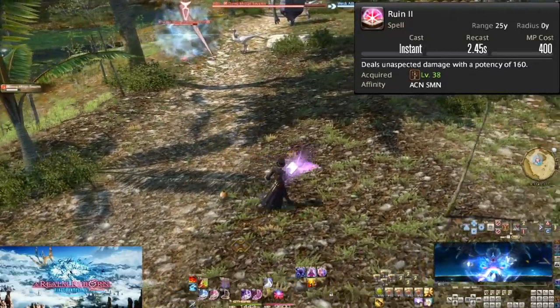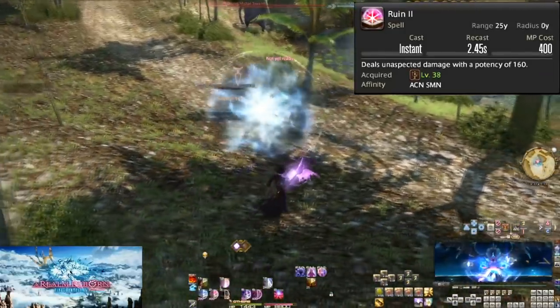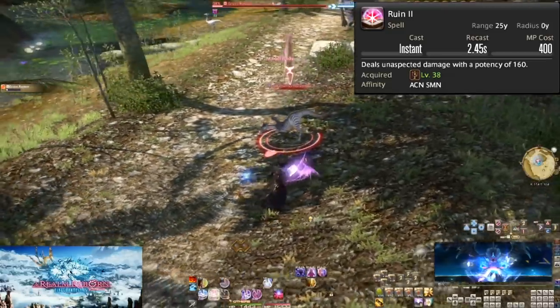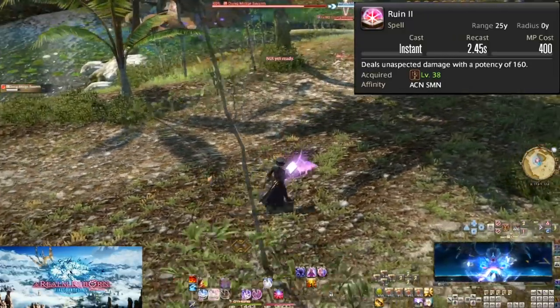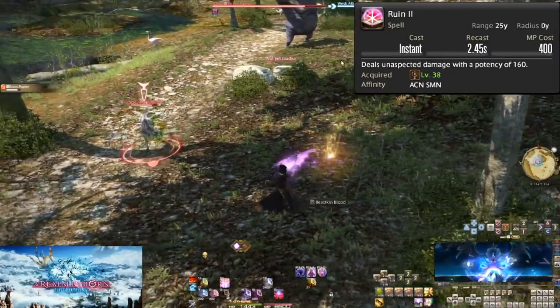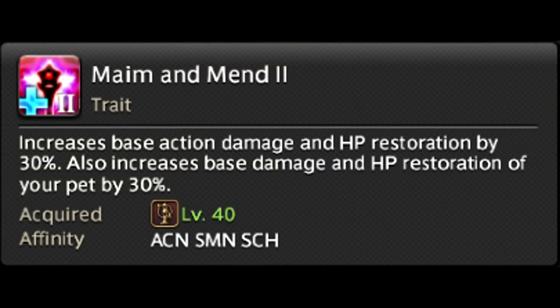Level 38, Ruin 2. Despite the name, Ruin 2 is weaker than Ruin 1 at 160 potency, and costs 400 mana. The awesome part is that it is an instant cast spell — this means you can finally move and attack consistently. If you can't get Ruin out due to dodging attacks or doing mechanics, Ruin 2 is there to save you. It also allows you to weave like we did with Bio. Anytime you need to weave OGCDs, you can use Ruin 2 then use the OGCDs while your GCD rolls. Level 40, Maim and Mend 2 — same thing as Maim and Mend but 30% increased damage instead.